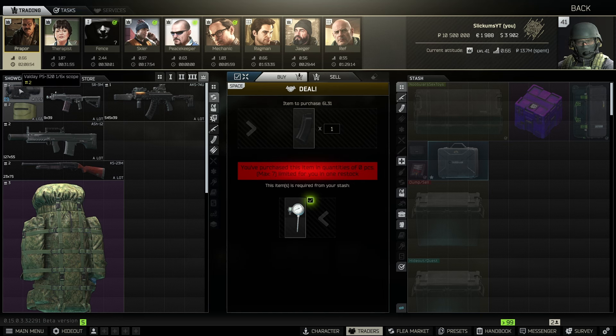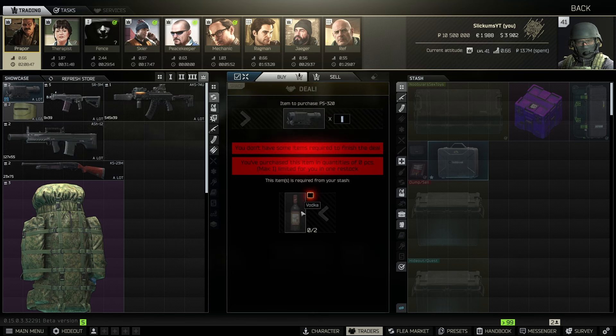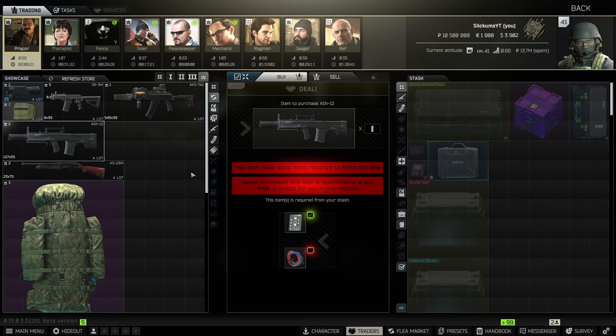Next up at Prapor level four we've got three barters: the Valde 1x6 scope, the AKS-74U, and the ASh-12 assault rifle. The Valde isn't bad if you can get vodkas really cheap — you can make about 20k. The AKS-74U is also really good if you can get these radios close to 100k; right now they're around 140k which is still profitable — sell the high-value parts on the flea. The ASh-12 requires one MCB and one bundle of wires and has been a favorite of mine for multiple wipes.